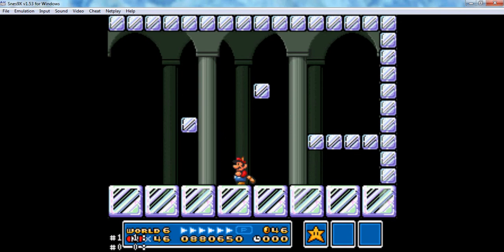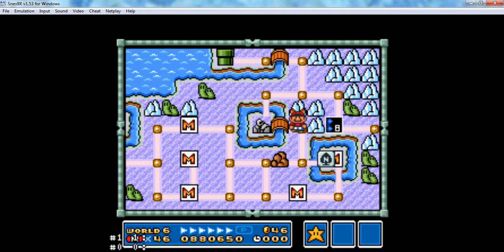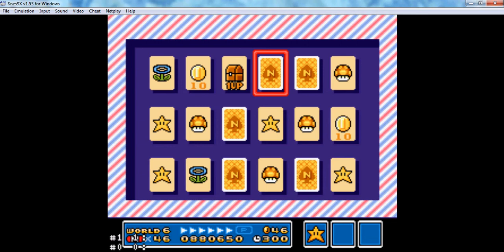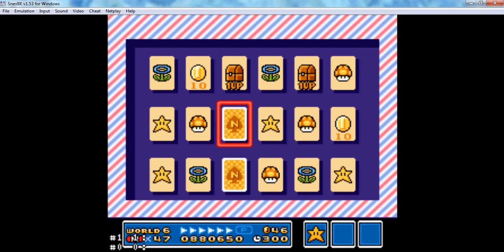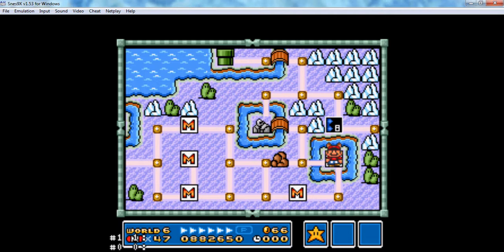We got a bridge leading back which we don't want. Cards — one up. There we go! And we did it — they'll mix up the cards on us and make us do it again sometime later.